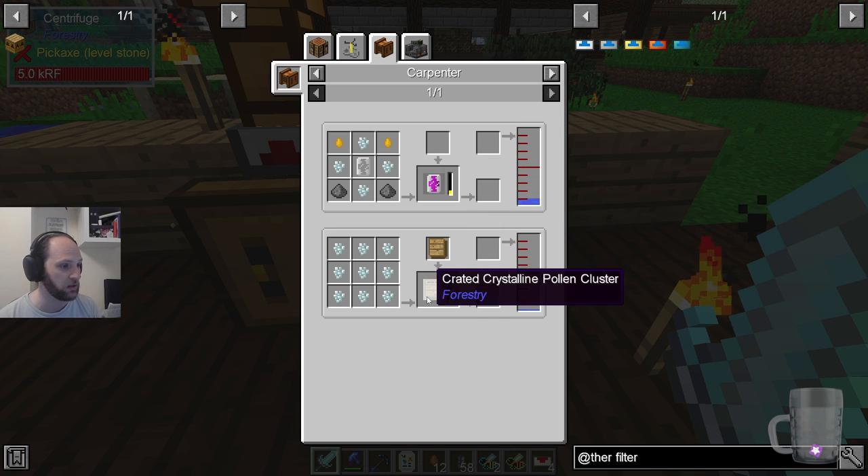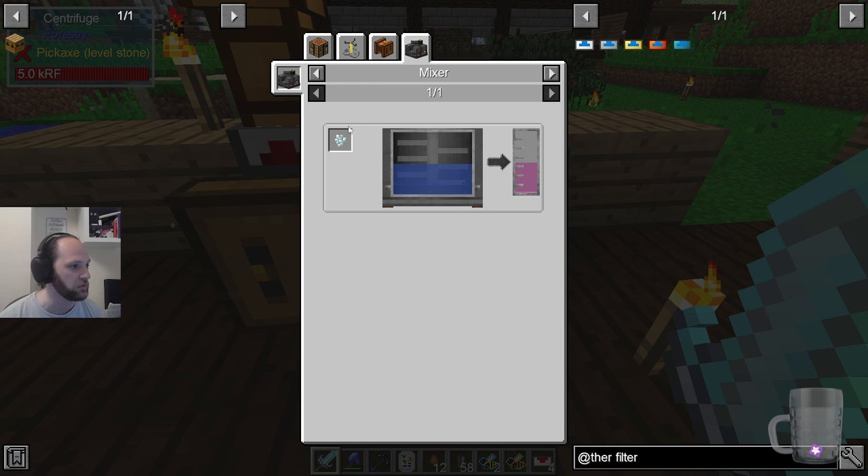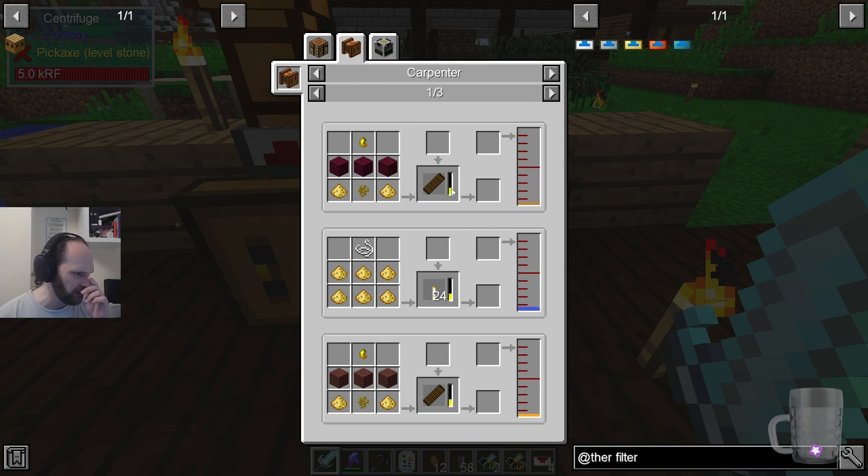Iodine capsule — using a rain maker to make it rain. Mixer and you get potion of... so it can make potions of regeneration, which is reasonably valuable. You can get beeswax, of course, which makes bee things.